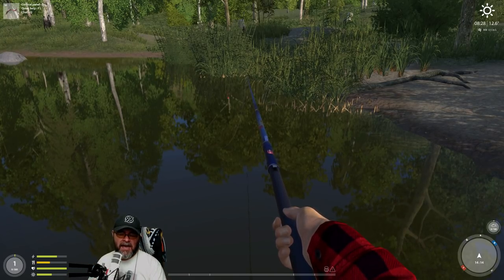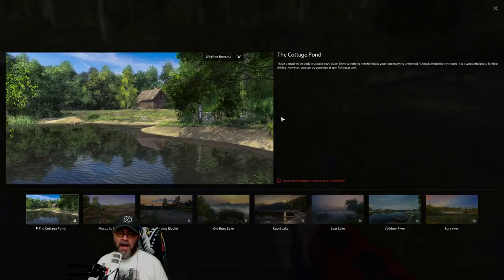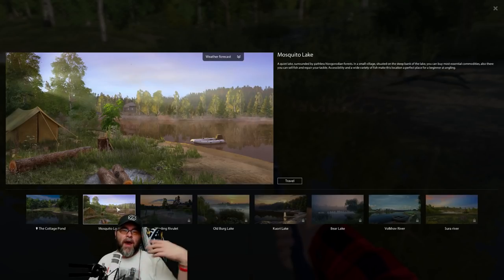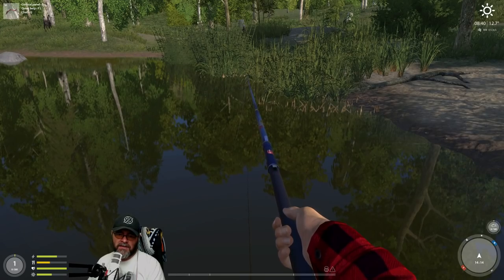We're going to look at the map. If you click on the map here, this is where we are and these are all the different venues. The developers — who are constantly working on this game — say the game's only about 40 to 45% complete. There is a ton more coming; they're going to introduce ice fishing and fly fishing and all sorts of stuff. You can go to Mosquito Lake straight away, but let's catch a few fish in the newbie zone first. Then at level seven you unlock the Winding Rivulet, and as you work up you get these amazing lakes and rivers.